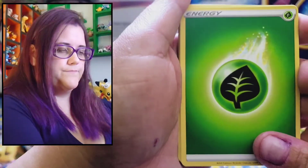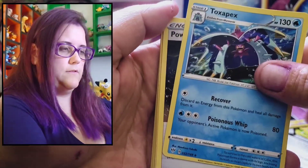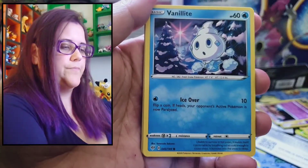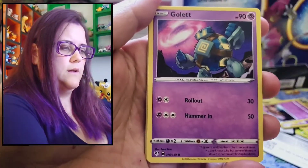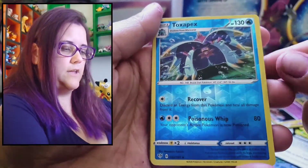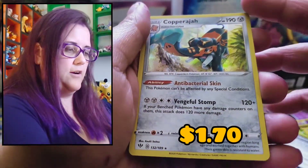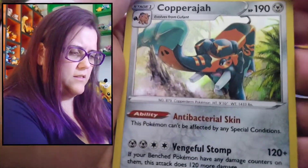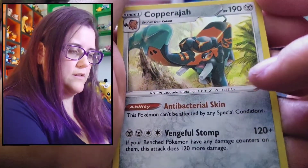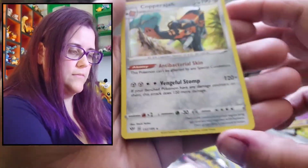Leaf energy. Toxapex, powerful energy, Piers, Trapinch, Vanillite — that's cool — Golette, Pansage, Skitty, Toxapex reverse uncommon. And a Copperajah. Oh, is that holo? Oh, that is holo! Very sneaky holo. Look at that texture. That's cool.